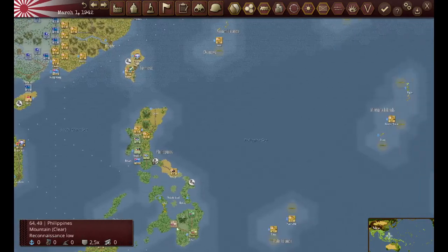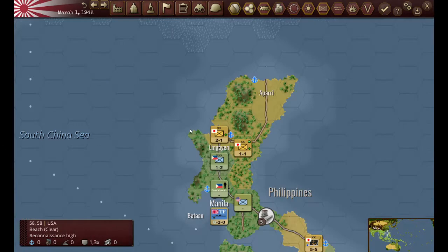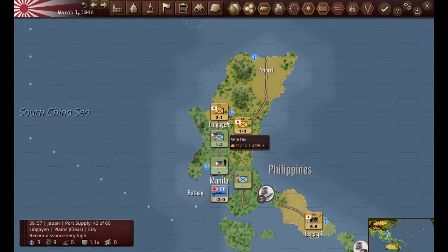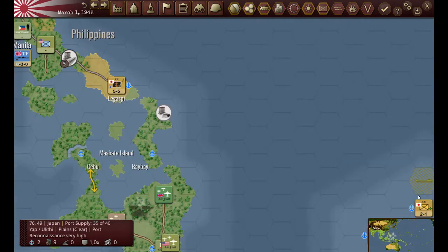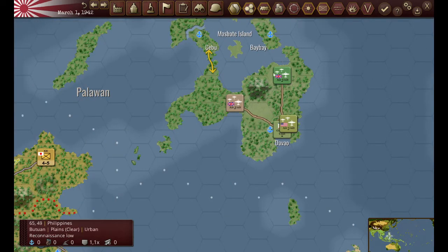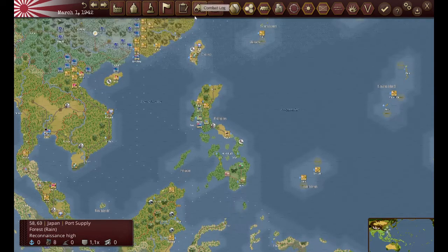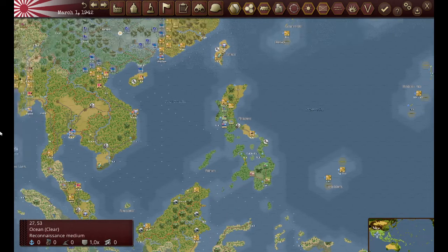Coming down here, what we see is I'm having troubles conquering the Philippines. These guys are having a real hard time even though they're cut off from supply. The Allies have actually moved all of their aircraft to the Philippines to support them. So it's not an easy job at the moment, and I'm going to be forced to send some reinforcements in there.